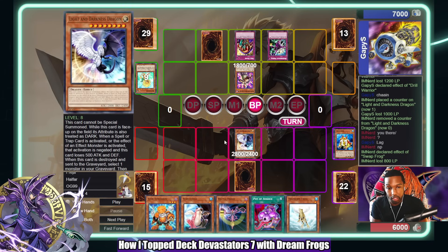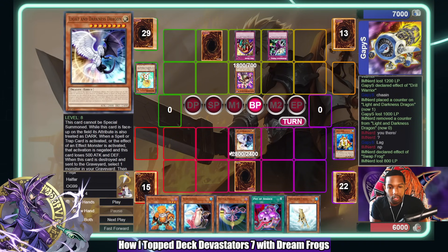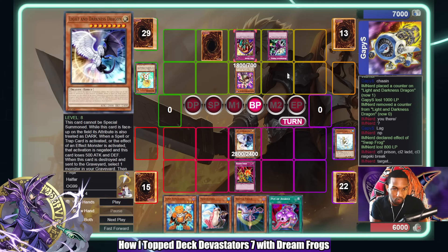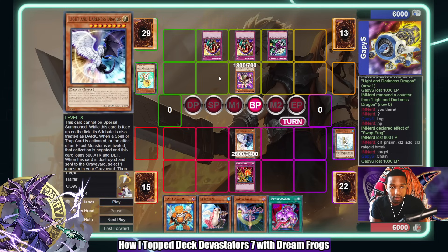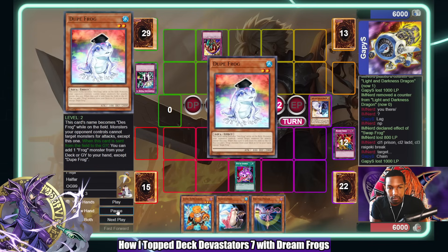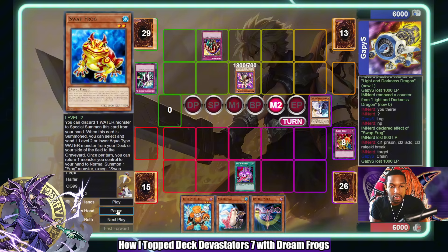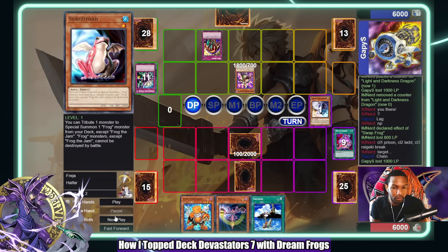I'll let him beat over this — it doesn't really do anything. I also kind of like my LAD being under Skill Drain; it stays at 2100. He goes chain link one D.D. Prison, chain link two LAD, and I go chain link three Reckless Break targeting Skill Drain — that would pop it, then LAD would negate the D.D. Prison. But then he has a second Skill Drain so nothing happens. Kaiku's still negated. Just going to Pot — put everything back — and even right now I can just set Substitute and I'll be fine.